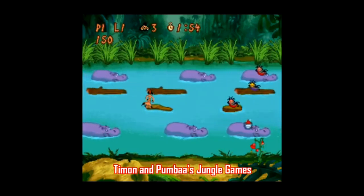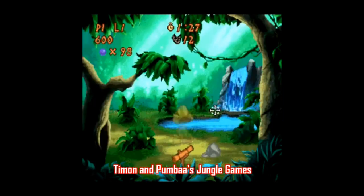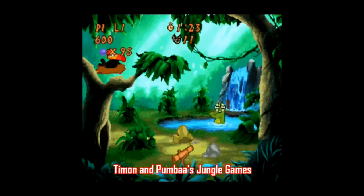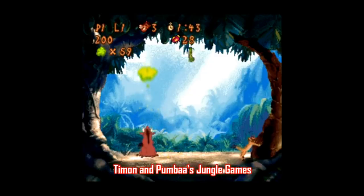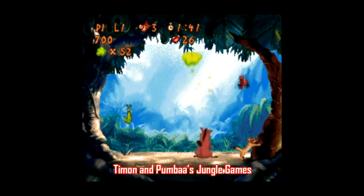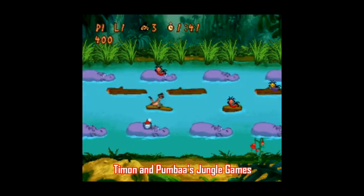Timon and Pumbaa's Jungle Games is of course based on the two comic relief characters from The Lion King, and this game appears to have been created solely to cash in on their popularity. All this game is is four minigames: pinball, a gallery shooter, a Frogger ripoff, and a Space Invaders-style game where Pumbaa belches at incoming enemies. Each minigame is fine I guess, although the gallery shooter isn't that good — but yeah, it's just four minigames. You're better off skipping this one.